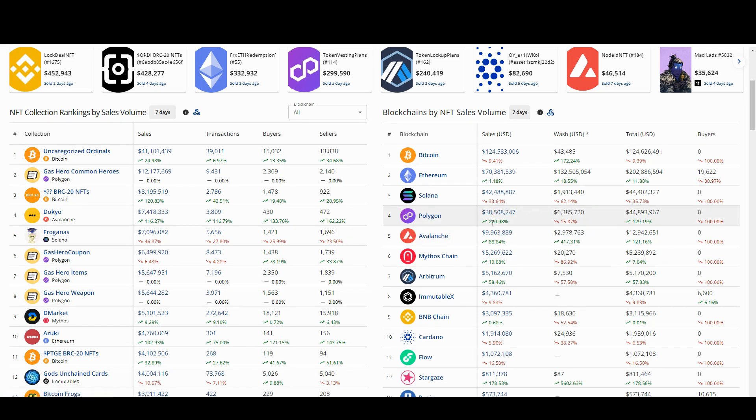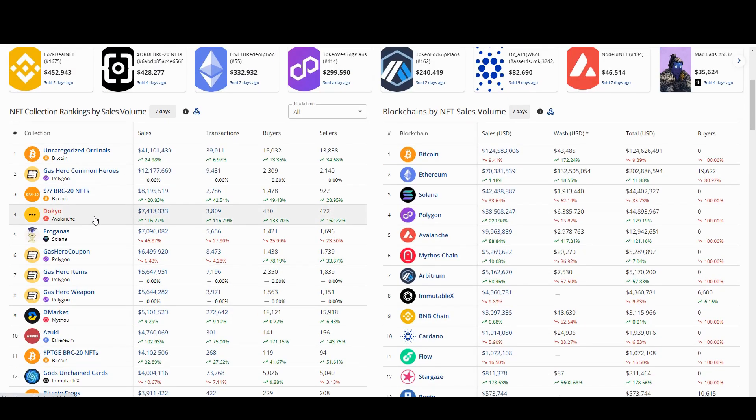Polygon is up 221% in the last seven days, and that's all due to Gas Hero. Looking at the wallet numbers — about 2,000 wallets here, 1,000 there, 2,500 here — it's not an enormous number of people. There are 18,000 people doing skin trading on DMarket by comparison. So this is a fairly small group — likely the Find Satoshi Lab hardcore users, people heavily involved with Stepn, people who were part of the NFT minting process, or holders of the GMT token, which is the token for both Gas Hero and Stepn.